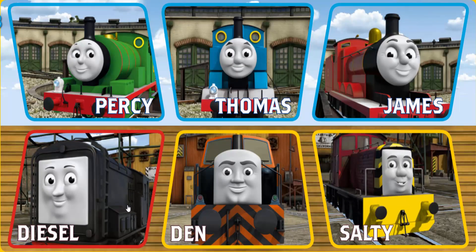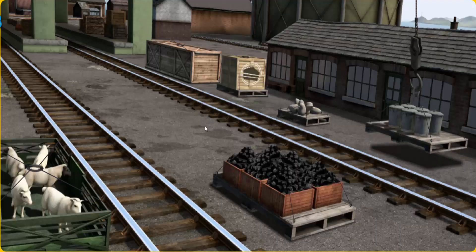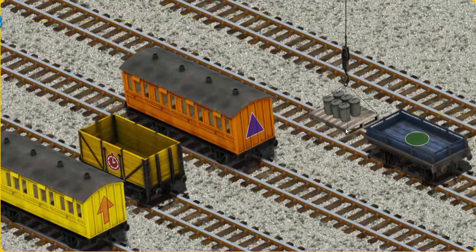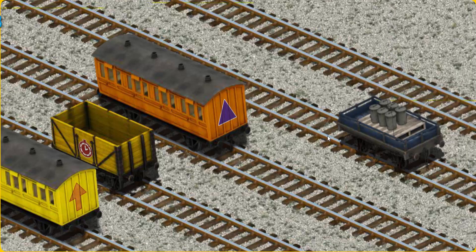It's a busy day at Brendam Docks. Thomas and his friends have many deliveries to make. Choose who will make the next delivery. Diesel must haul the rubbish cans to Whiff's waste dump. Help Cranky find the rubbish cans. You found them! Let's lift and load. Now the cargo must be loaded. Help Cranky find the blue flatbed with the circle. You found it!